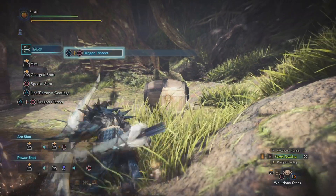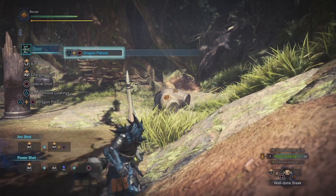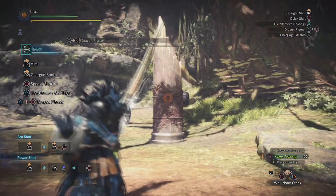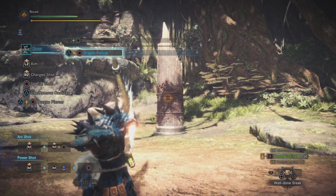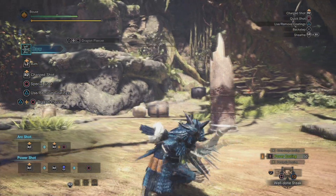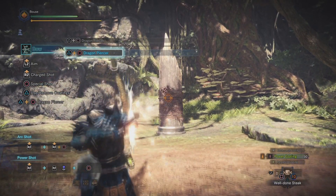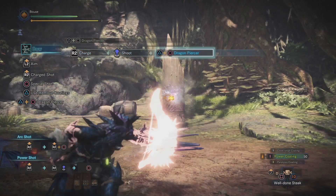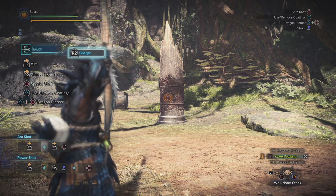Immediately after dodging, if you press triangle you'll perform a melee attack that does a surprising amount of damage - you can also mount monsters with this attack. Your big nuke attack is the Dragon Piercer, which is performed by pressing triangle and circle at the same time. This is infinite and devastating, but it does have a very long charge time and your aiming is restricted to a small cone in front of you, so make sure you're in a safe spot before using it. If the attack lands it'll travel all the way through the monster, so aim for the head through the tail for best results and maximum damage. This is one of your most damaging options when the monster has been toppled or is otherwise incapacitated.